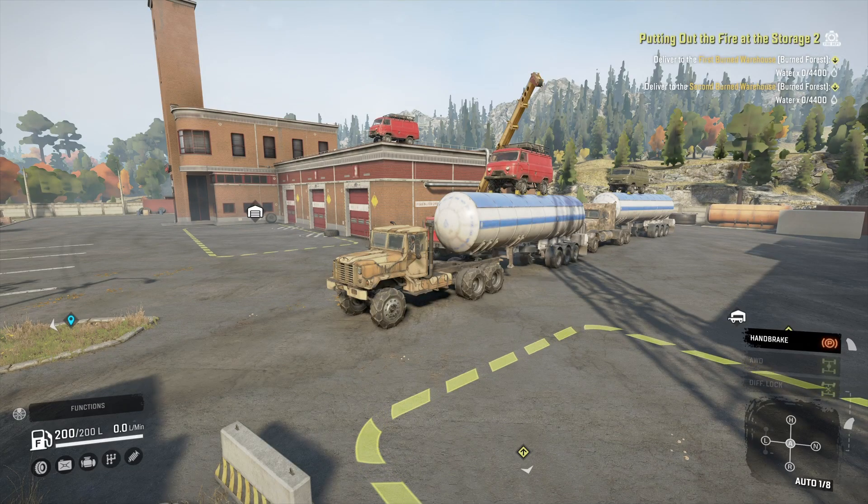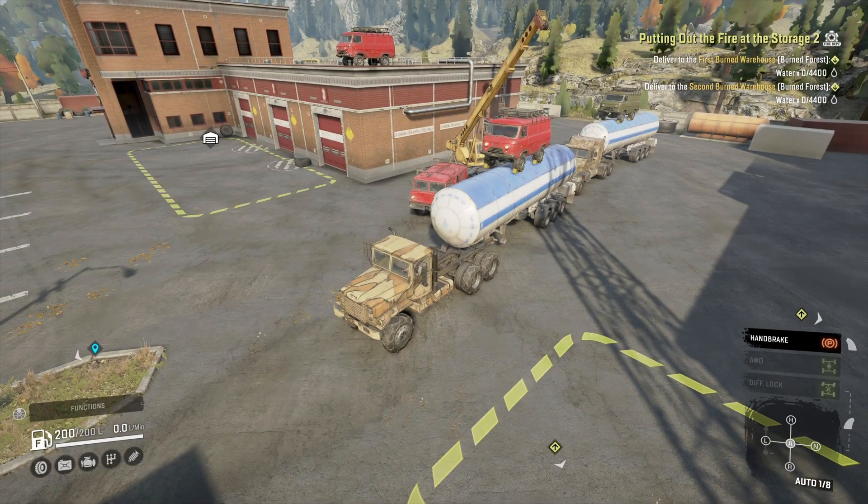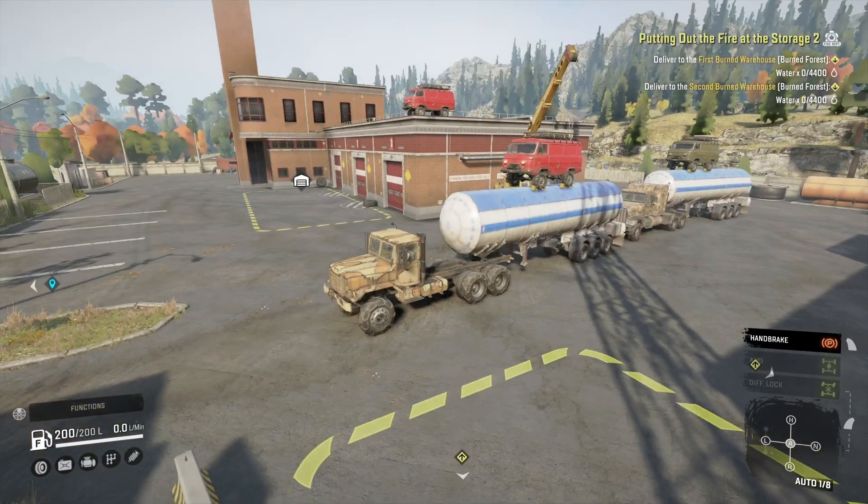How's it going guys, it's Mr Lone Wolf and today I'm going to do one of the contracts I've got left on the Burning Forest. This one's called Putting Out the Fire at the Storage 2. It's in theory pretty simple - there's obviously two places you've got to dump 4,400 litres of water.